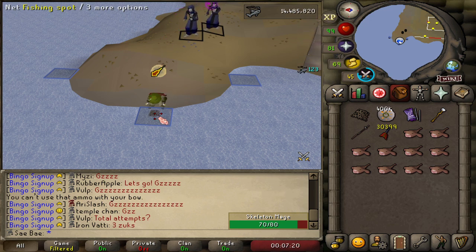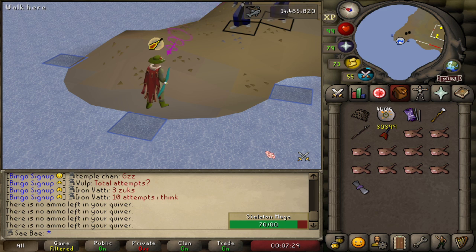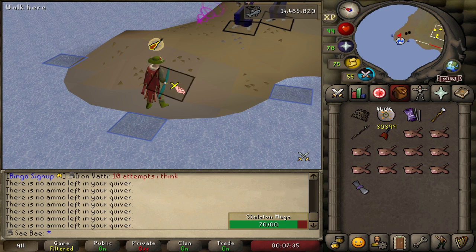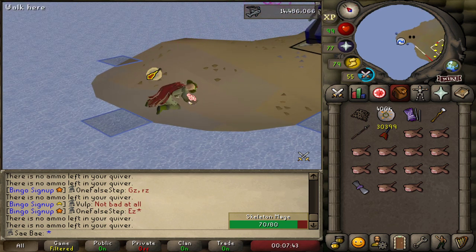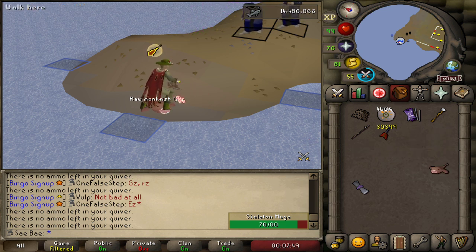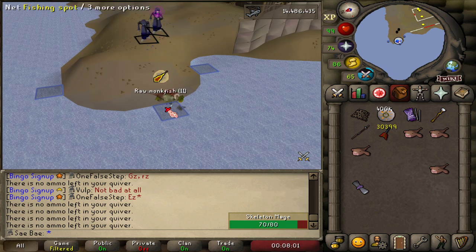I think there is actually a way — this is pretty crazy. You'd have to unequip the blessing, but I've been thinking: what if you filled up with logs and a tinderbox, lit a fire right here, and then every one you catch, you quickly use it on the fire on the off tick and then go back. So you wouldn't ever need the drop option. I don't know how the hell you would upkeep that, but that was a little idea I was thinking of.